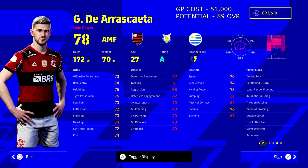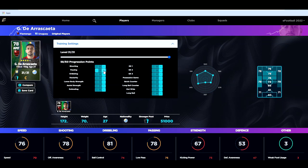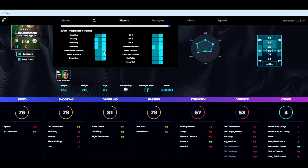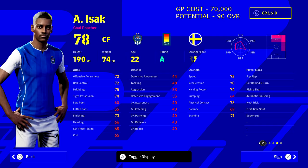Here's a bit of a budget option — 51,000 GP — but watch what this guy can transform into: 89 overall. He's also got an A rating this week, as well as super sub and unwavering form. He plays for Flamengo, the Uruguayan, and starts at 78 overall as an attacking midfielder. He jumps up incredibly high — one of the best players I've seen. I've actually played with him on my second squad and 89 overall as an AMF is incredible.